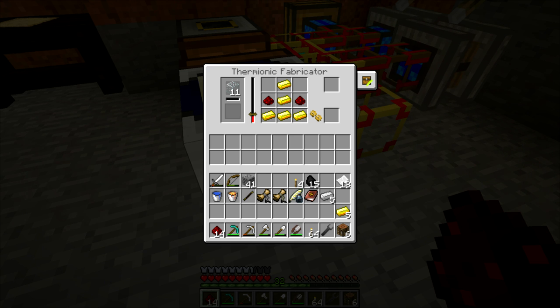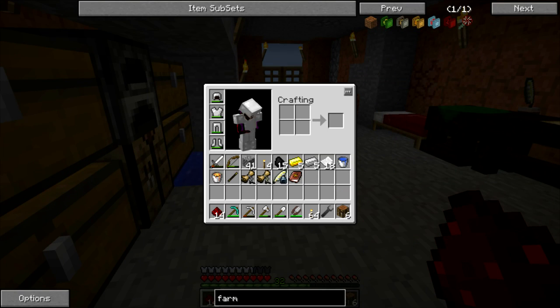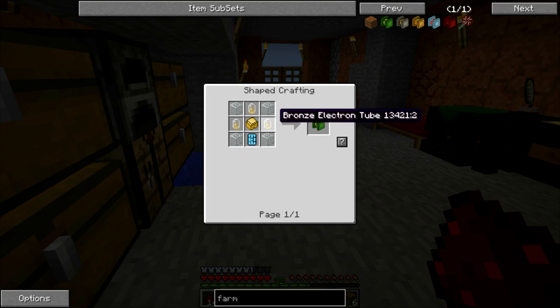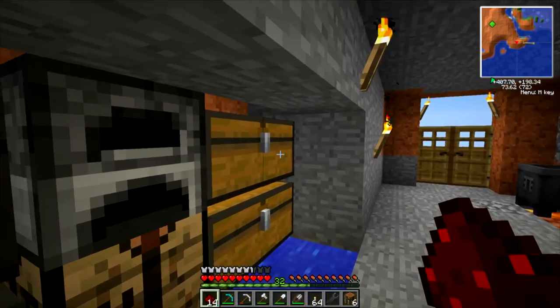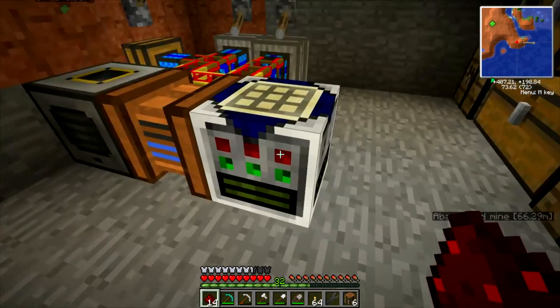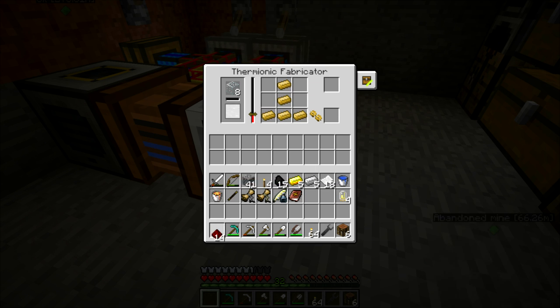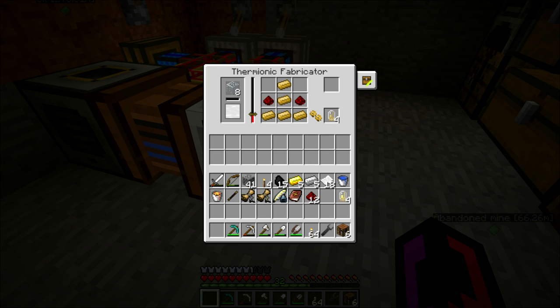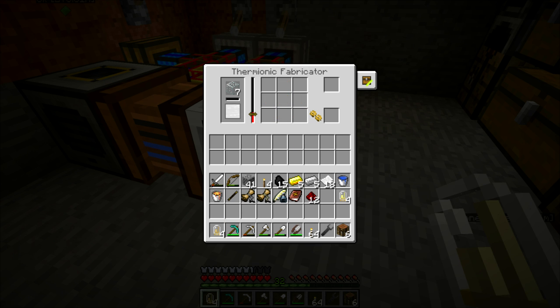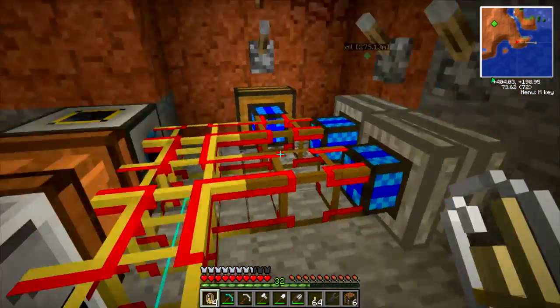Something else that we should start working on is getting a wheat farm put together. Let's take a look here. For the wheat farm, we need bronze electron tubes and a sturdy casing. We do have enough bronze to make it, so we'll grab those. And let's go ahead, while this is already hot, and make the bronze electron tubes as well. Then we can turn these off for now.